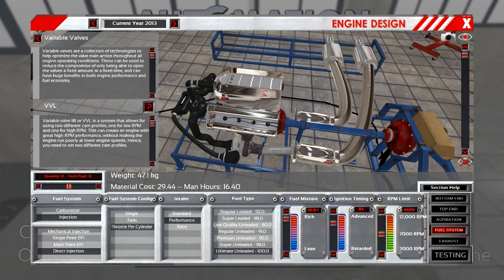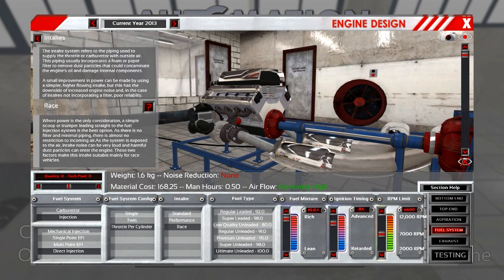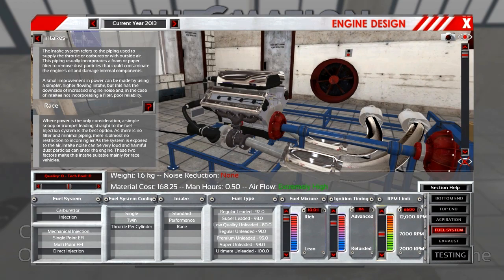The fuel system is direct injection with one throttle per cylinder. For the intake, I chose performance — I'm going to switch to race for a second so you can see why, then go back. Fuel type is ultimate unleaded, which is 110 octane fuel. I need that because I want as much performance as I can. Fuel mixture is all the way to the top, and the engine doesn't complain.